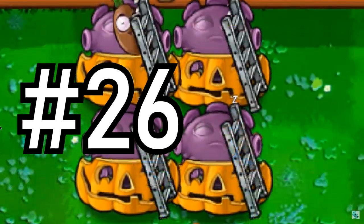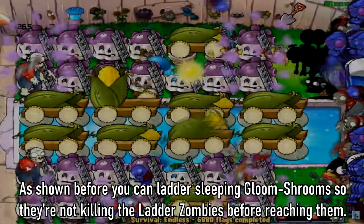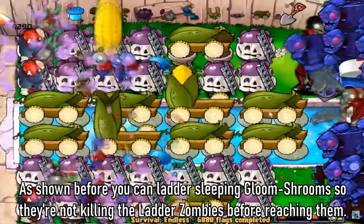Tip 26: As shown before, you can ladder sleeping gloom shrooms so they're not killing the ladder zombies before they reach them.